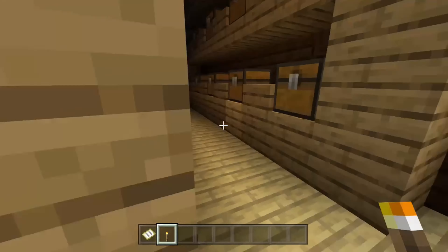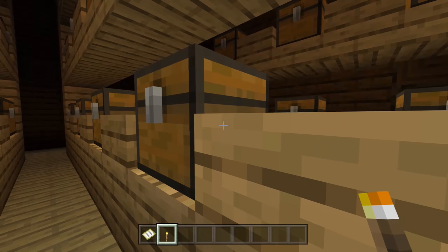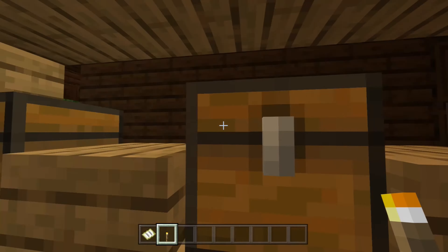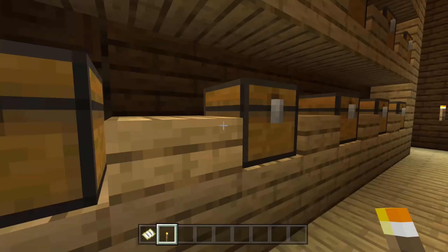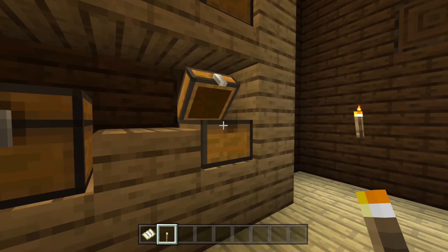There's a bunch of chests and these chests — there's nothing inside of them. You would expect stuff to be inside, but there's nothing inside. There's like one chest that has stuff inside, but there's not a lot. There's a lot of chests, but they're all empty.